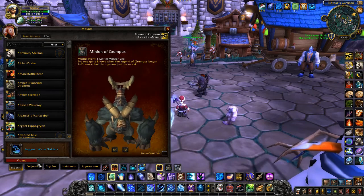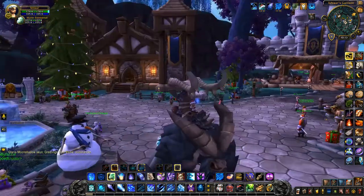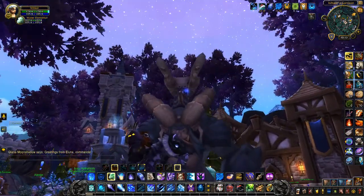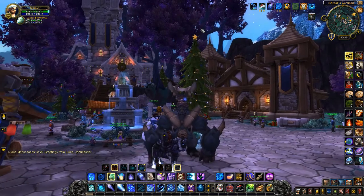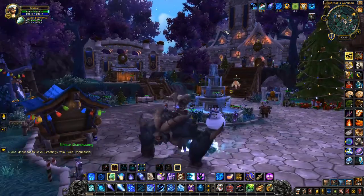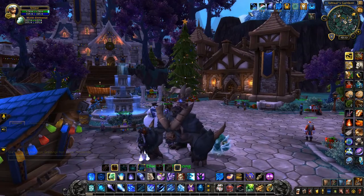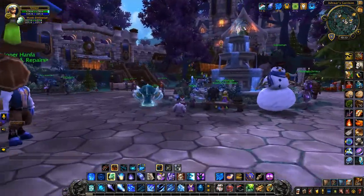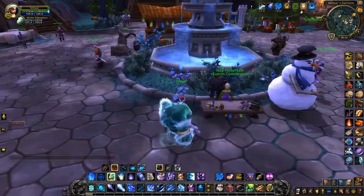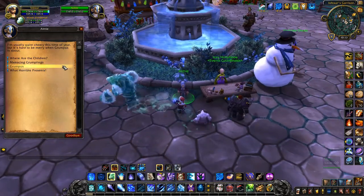The reason you should be so interested in the Savage Gift is it has a three percent chance to drop the Minion of Grumpus mount. I'm showing you the Minion of Grumpus mount now on my gnome. Every day if you do the daily quests, you'll get five Merry tokens and be able to buy one item off Izzy's list — and you'll always want to get the Savage Gift in the hope of getting that mount.